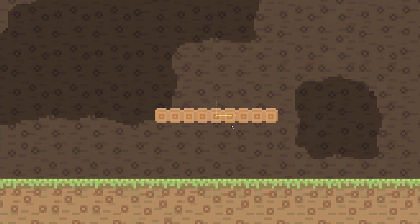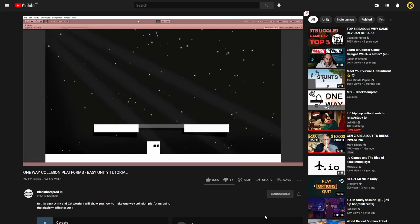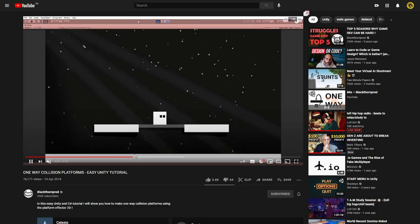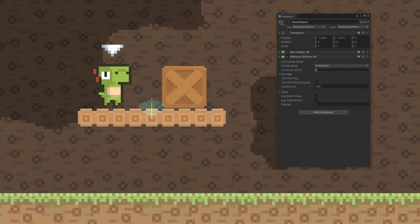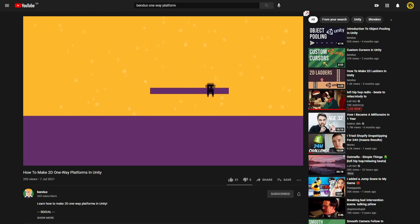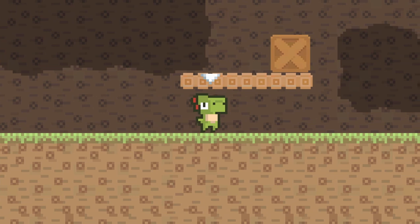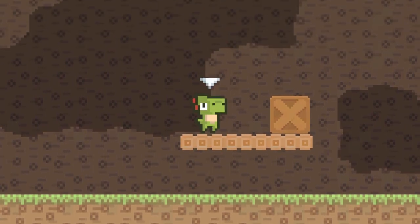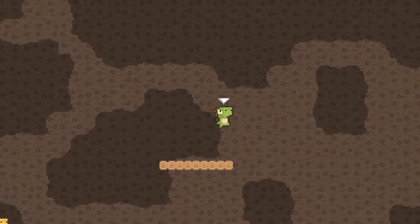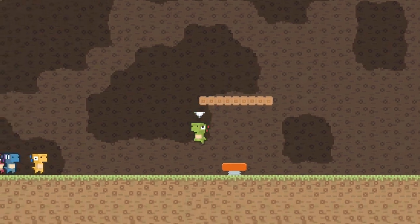How about some one-way platforms? A one-way platform is a platform that you can get onto by jumping through it from below. But what about pressing down to fall through the platform? Blackthornprod has a tutorial on this exact thing, but it's no good — his solution is to mess with the collider of the platform instead of adjusting the collider of the player, which means other things on the platform will also fall through. This video by Bendux has a better solution: we just disable the collisions between the player and the one-way platform for a split second, allowing the player to fall through. As we see, our dino falls through the platform and the box stays on it. So now we can get to a one-way platform by jumping through it from beneath or using a jump pad, and we can fall through it by pressing down.